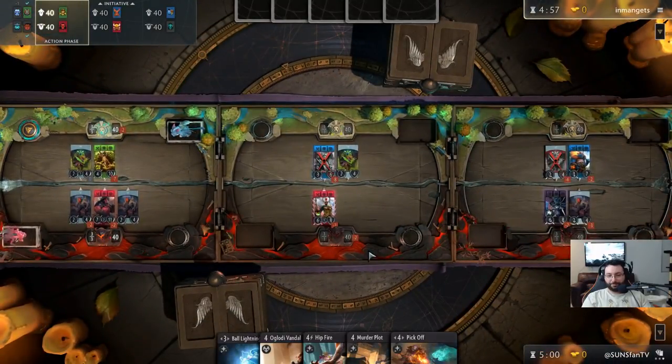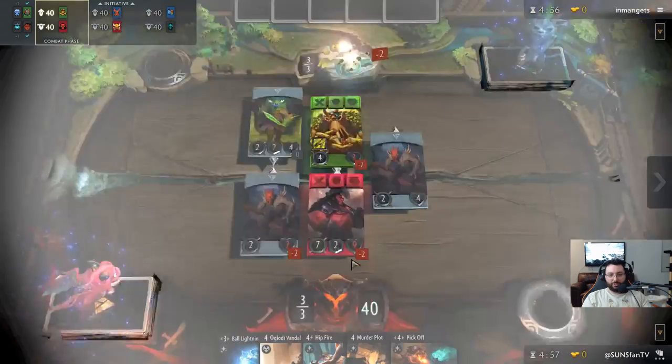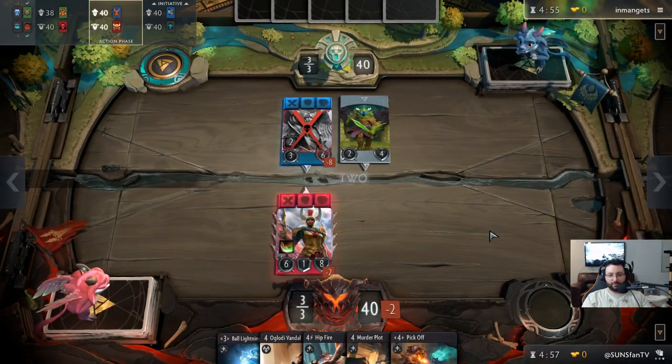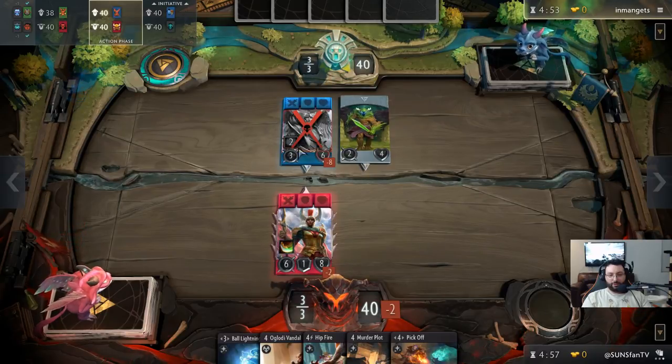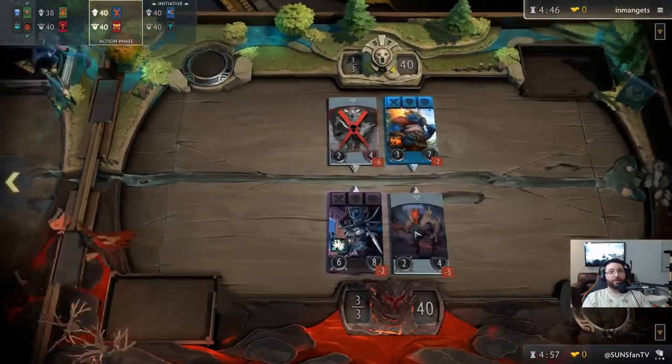Bronze Legionnaire — you guys have seen many times. This deck has been my bread and butter for a long time in the beta, but it's gone through a lot of iterations. At a certain point I had Trebuchets in there instead of Unsupervised Artillery. We're off to a pretty good start in terms of heroes coming out, but unfortunately this creep will die. He had Compel or Cunning Plan that could have saved him, and he conceded — so that's game one.